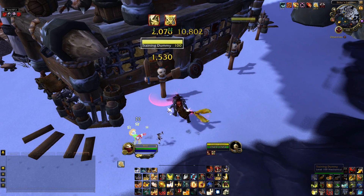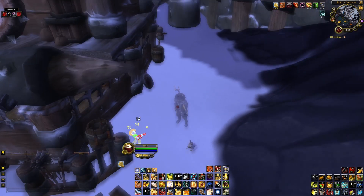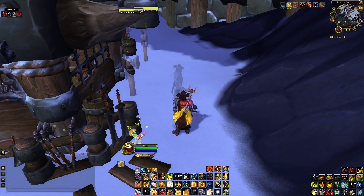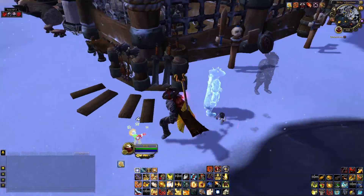If I'm in combat, I can pop this macro — it drops combat, vanishes me, and there are my little hologram dummies, just to troll people I'm escaping from.